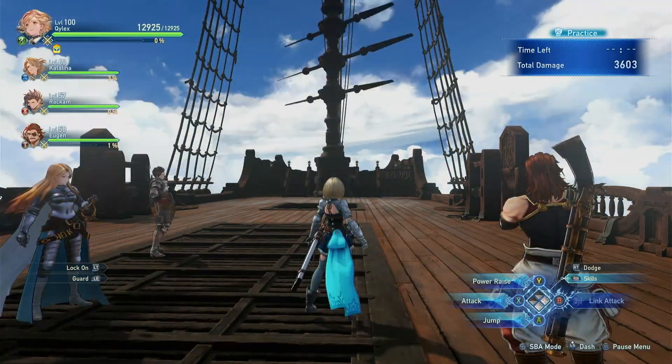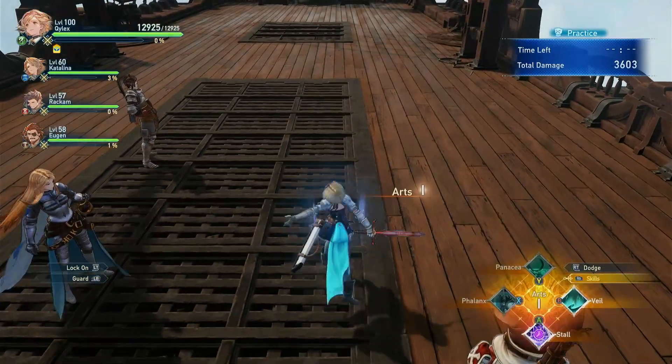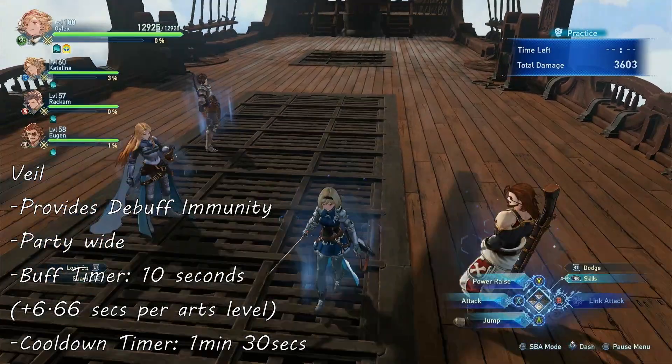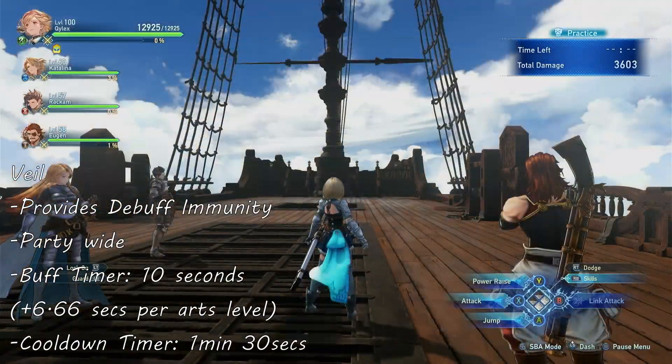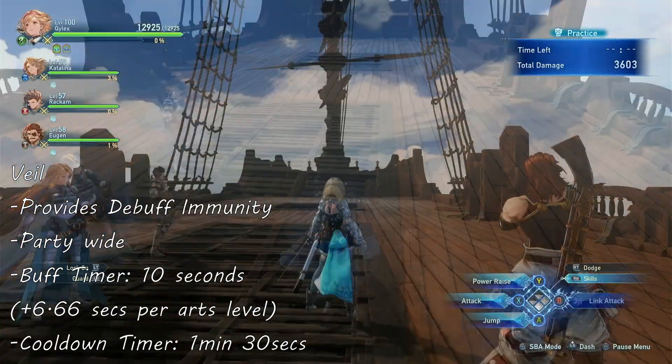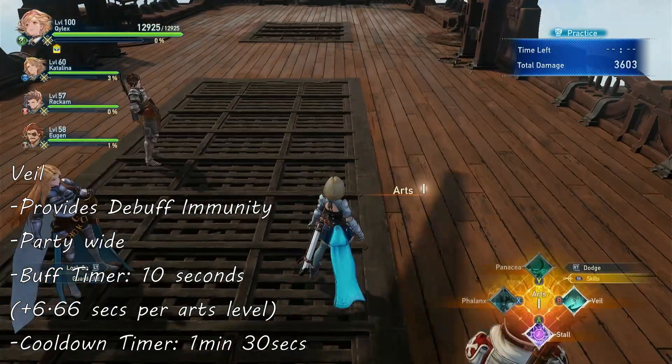Next up is Veil, a party-wide buff that gives debuff immunity to allies. The duration of this skill depends on your Arts level, with 10 seconds at Arts level 1 and 30 seconds at Arts level 4. The cooldown of this skill is 1 minute and 30 seconds.